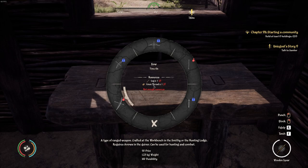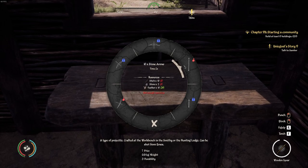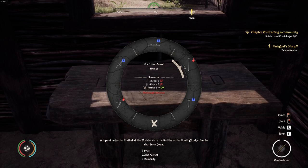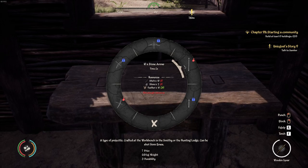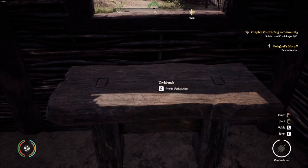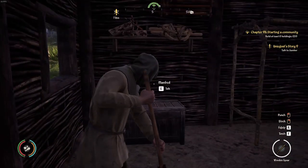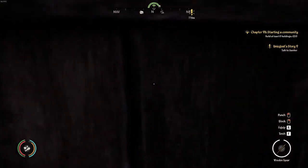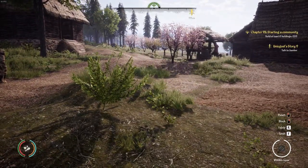Crafting Bench. Stone arrows — okay, we need 10 sticks and 2 stone. It can make three sets. It takes a lot of feathers. It makes 10 arrows per set. That's good enough. So we need to get some sticks and stones. Why do I have two people in here? We've got two people — they're supposed to be actually hunting. Just doesn't look like it.